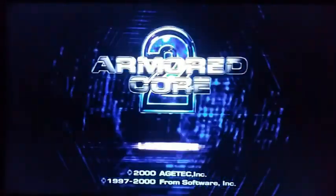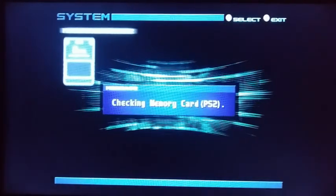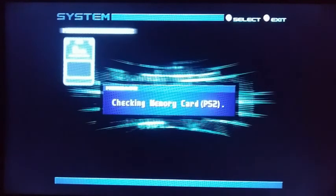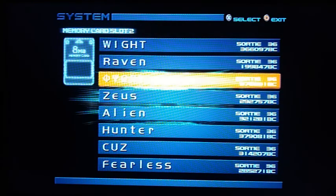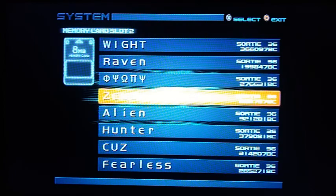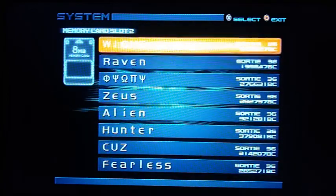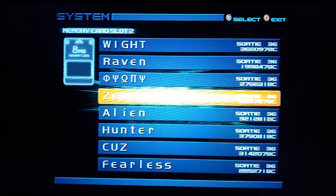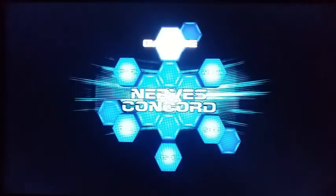I've got a bunch of load saves - let's see what the best one might be. Eeny meeny miny moe - let's go slot 2. We got White Raven, F Trident, Omega Pi Trident, Zeus, Alien Hunter, and Fearless. Let's go ahead and do Alien - it starts with A. Each one of these actually has three mechs attached to them, three robots, three builds, so let's check out the three builds for this one.